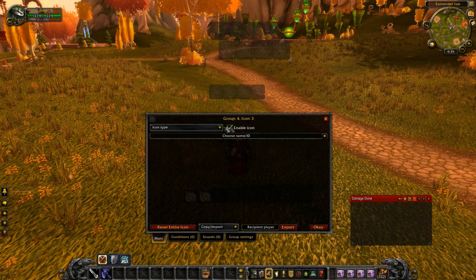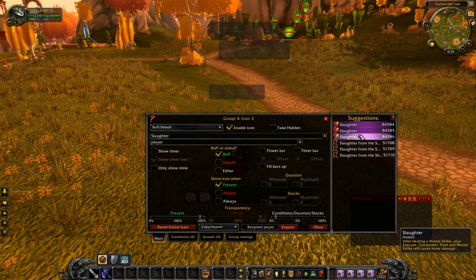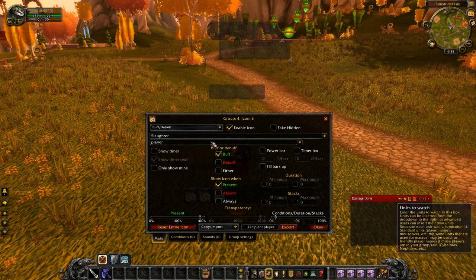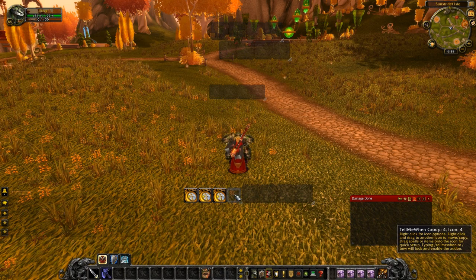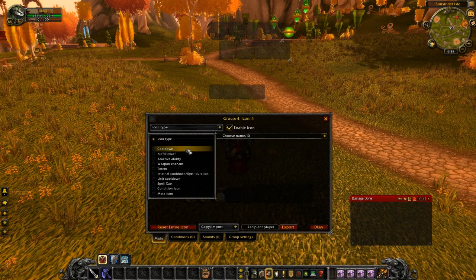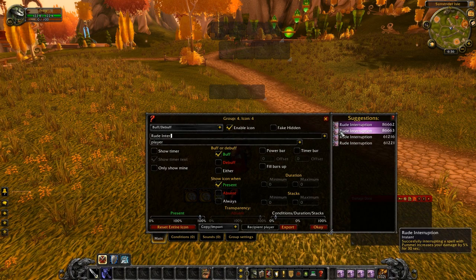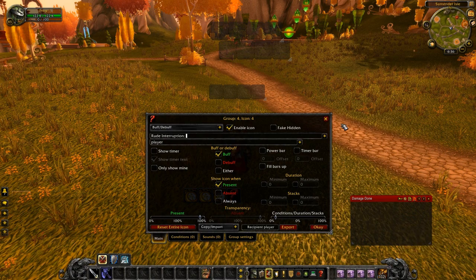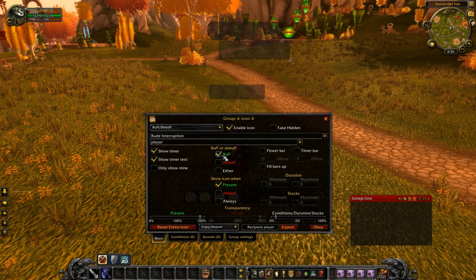The next one we set up is Slaughter from Lambs to the Slaughter — that's going to be another buff. As you can see there are a couple different ones, and I'm not really sure it matters which one you put. It's a buff, we want to show when it's present — exact same settings for everything. Down here is my Rude Interruption, which is also a buff. I have mine set for 15 seconds. When it's on my player, we want it to be buff when it's present, and we want to show the timer and timer text.